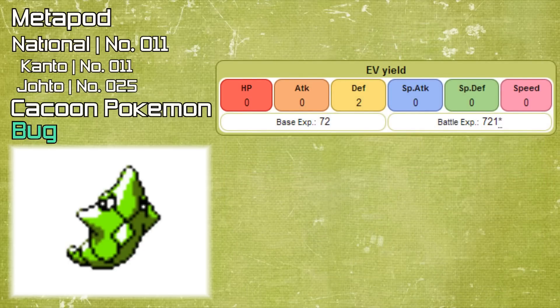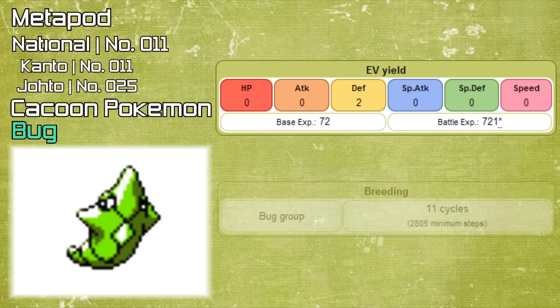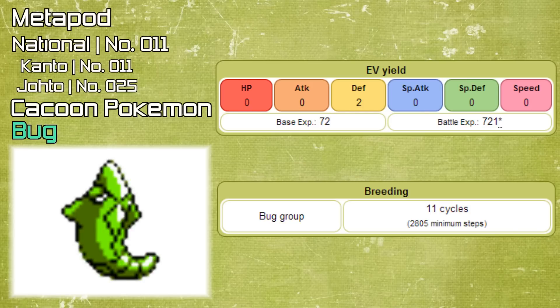Defeating a Metapod will yield two defense EVs, which links in with Metapod being a very defensive and strong Pokemon. Breeding-wise, it sits in the Bug egg group and takes a minimum of 2805 steps to hatch the egg, which will hatch into its pre-evolution, Caterpie.